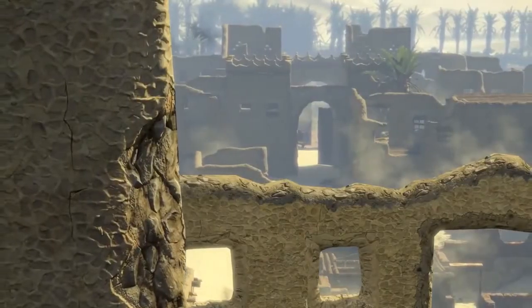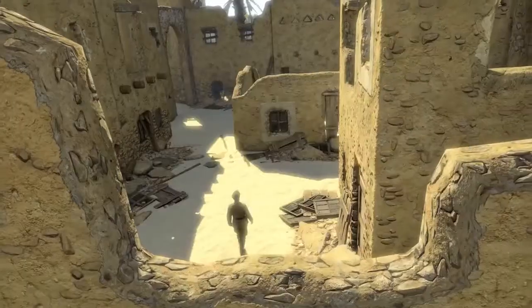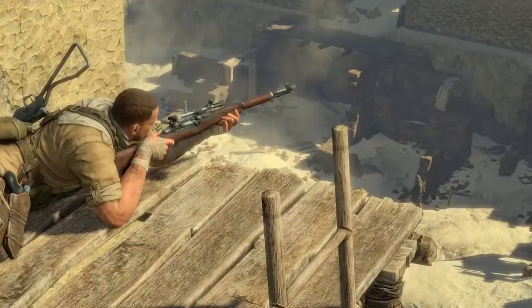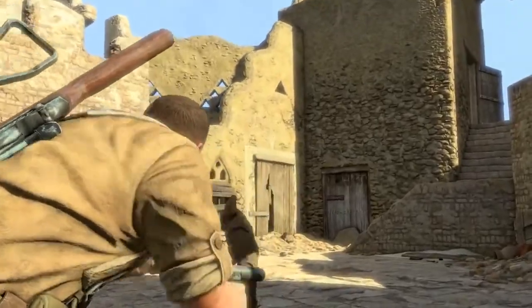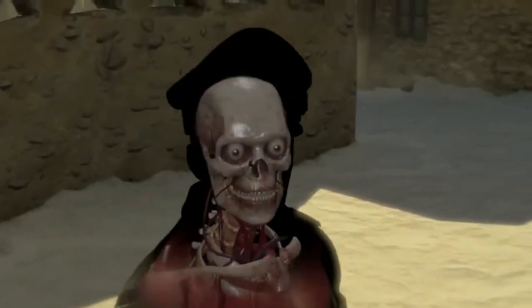Getting into Siwa is just the beginning. You've got to find the intel somewhere in the twisting streets, but don't forget your secondary objectives either. Keep to the shadows. Look for higher ground and cover your retreat with traps. Only go loud when you need to and make every shot count. One bullet can change history. Good luck.